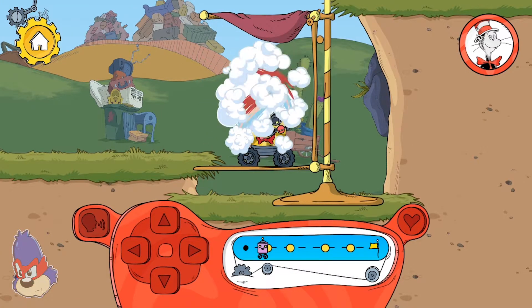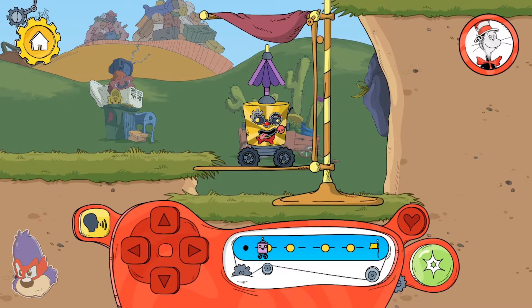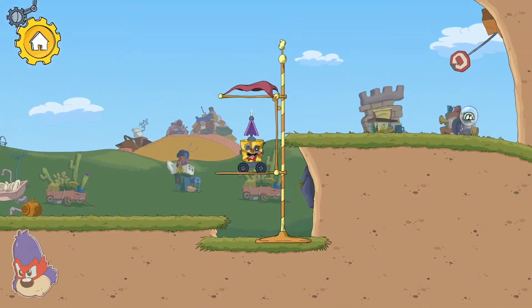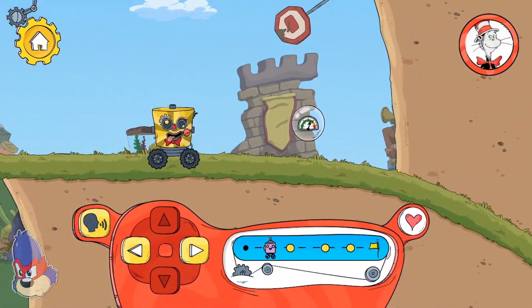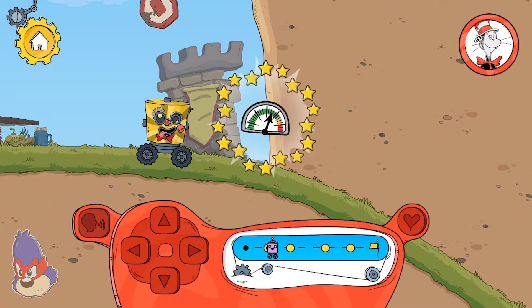Squeezing a bellows can push air out and blow wind in any direction you point it. What can we do? Yeah! The bellows pumps air and creates quite a breeze. You found a sticker for your robot.